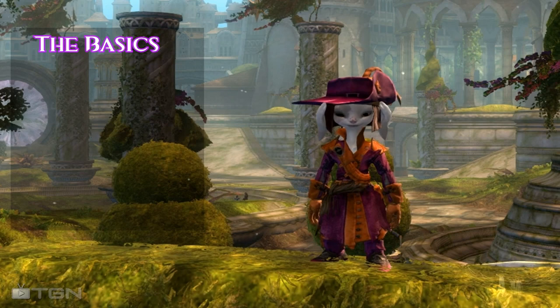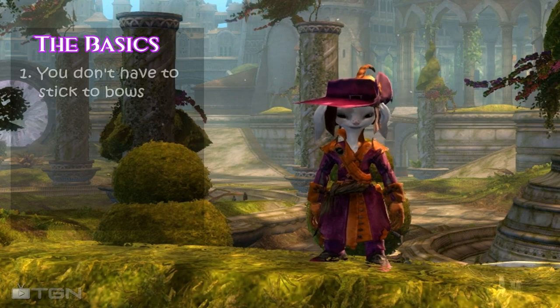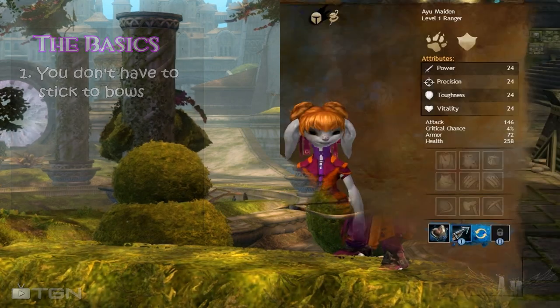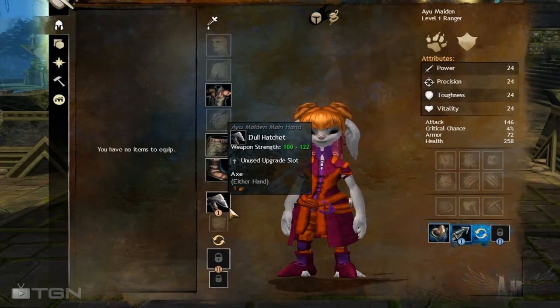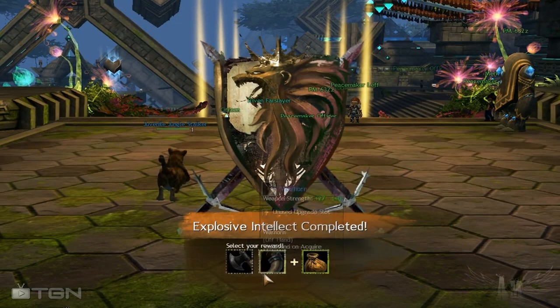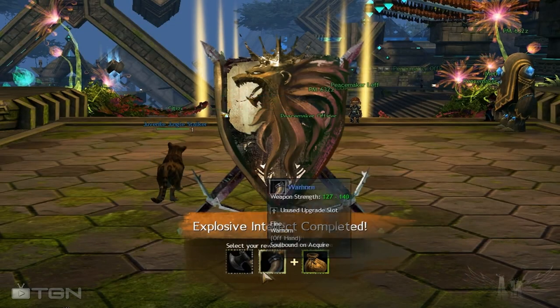What you need to know as a ranger in Guild Wars 2 is that you don't have to stick to bows. In fact, when you first come to the city, you start out with an axe. When you finish the tutorial area, you get the choice of one of two off hands: an axe or a warhorn.